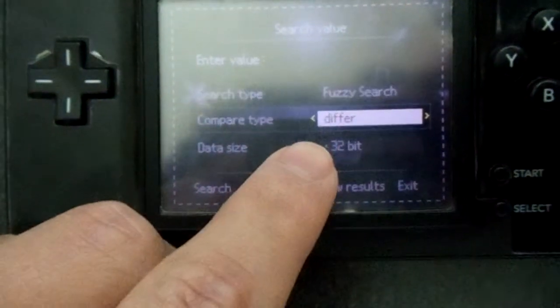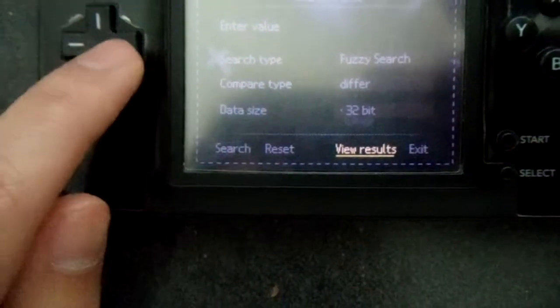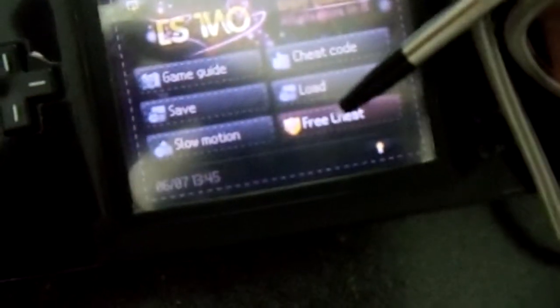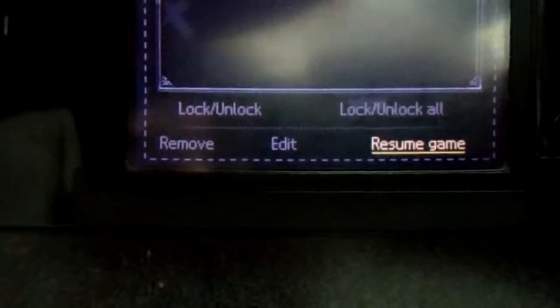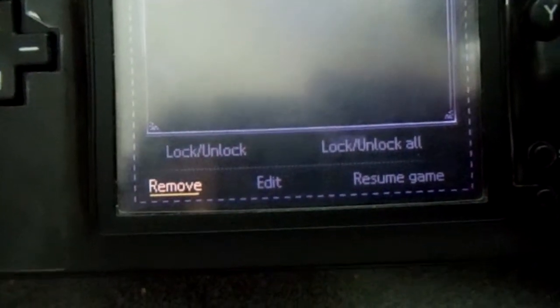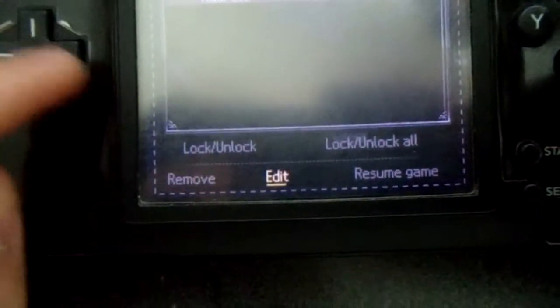With fuzzy search you can use compare type: equal, more than, less than, differ. You have search, reset, view results, and exit. We also have the cheat code screen — it tells you the address, the value, and the note. We have lock, unlock, lock all, unlock all — these lock the value at whatever you've set. You can edit the value, edit the address, remove it, and then resume game.